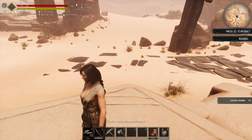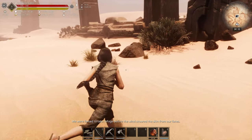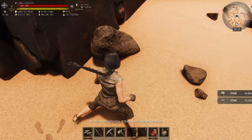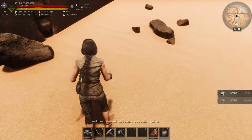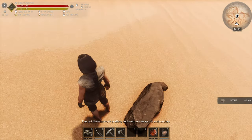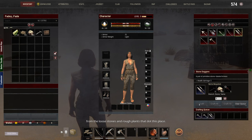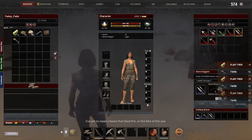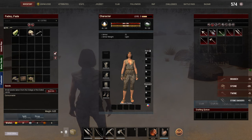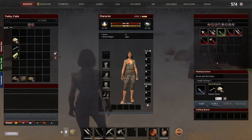Gods curse this sandstorm — we were forced to take refuge before the wind scoured the skin from our faces. There is something in the storm. We hear the skittering of their paws outside the ruins and their howls mingled with the screaming winds. The men are scared. I've put them to work crafting rudimentary weapons and torches from the loose stones and rough plants that dot this place. I've yet to meet a beast that doesn't like fire or the bite of the axe.